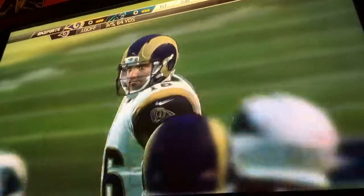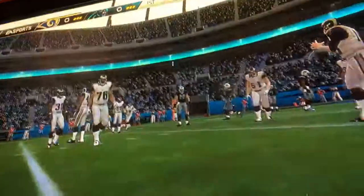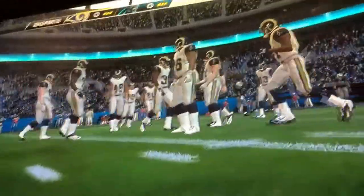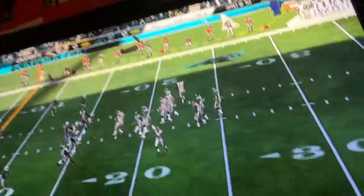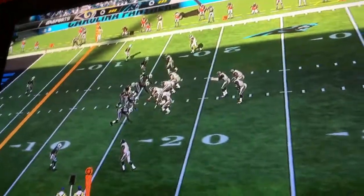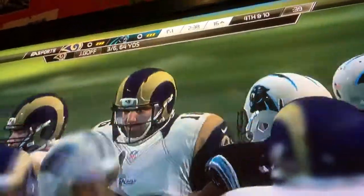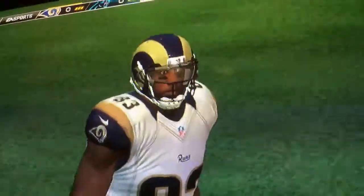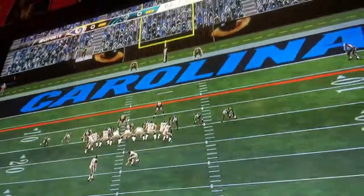He drops the pass. No matter how great a receiver, eventually a drop's going to result — the best ones in the game, though, don't let it turn into two. So on third and ten, snap comes back out of shotgun formation — incomplete. The offensive line has done a nice job all game long, but on that play a big win for the defense: excellent pressure, quarterback unable to set his feet and complete the pass.